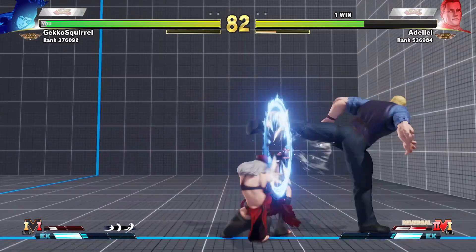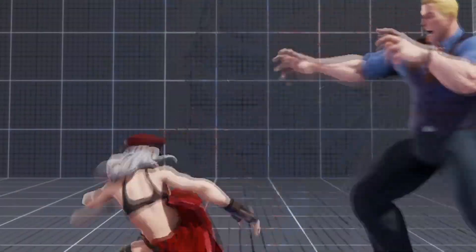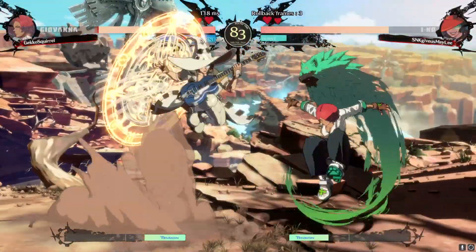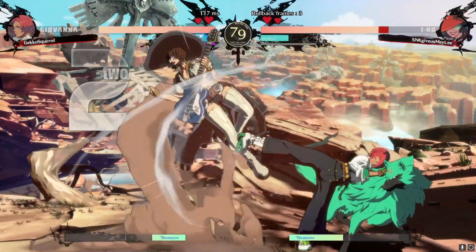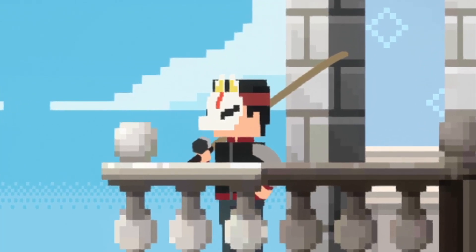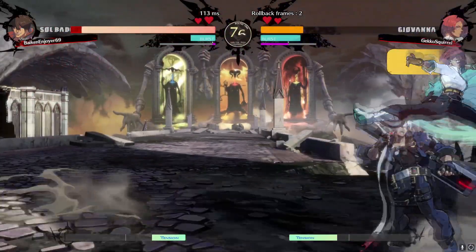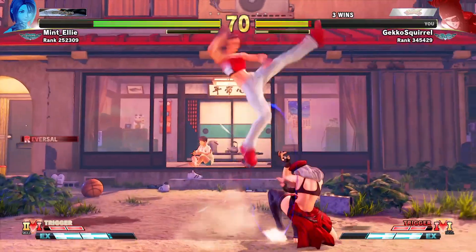Every fighting game has some way for you to stop incoming damage. The most common way is blocking. The two most popular ways this is done is either by holding back or holding a dedicated block button. While blocking, your character will either take a small amount or no damage from the incoming attack, and will be able to return to neutral faster than if the attack connects. Blocking is one of the most important things in fighting games, and having a game without a way to block is generally pretty rare, especially in traditional 2D fighting games.